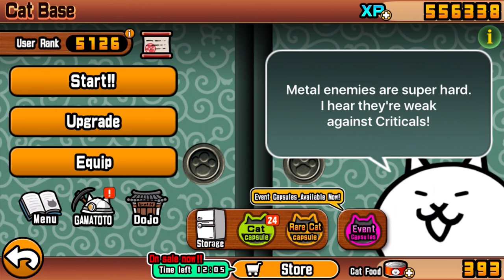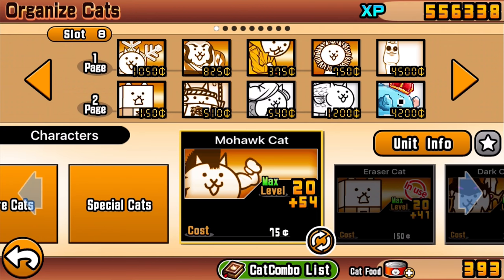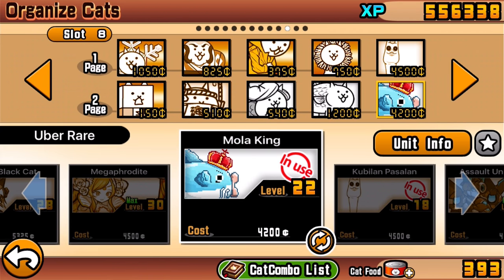I haven't done a super uber in a while, so I chose to do the Mola King. A lot of people are probably thinking 'what the heck is this cat?' because they've never seen it in the game before or haven't really seen people using it. That's because it's one of those collaboration cats that happened around two years ago, sometime in April or May.